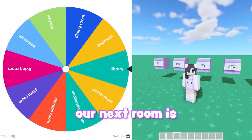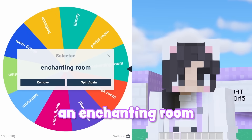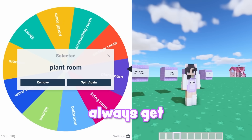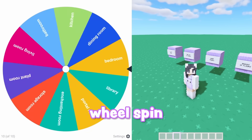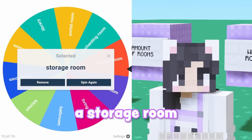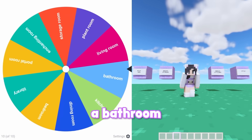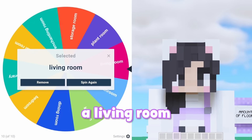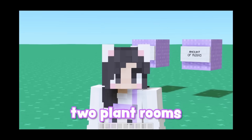It looks like our first room is a bedroom. Our next room is gonna be a plant room. Our third room is gonna be an enchanting room. The fourth room is gonna be another plant room — why do we always get plant rooms? I love plant rooms, but come on! This is our fifth wheel spin, no more duplicates. I'm only accepting one this time. Our fifth room is gonna be a storage room. For our sixth room, we're gonna get a kitchen. Our seventh room is gonna be a bathroom. And our final room is going to be a living room.